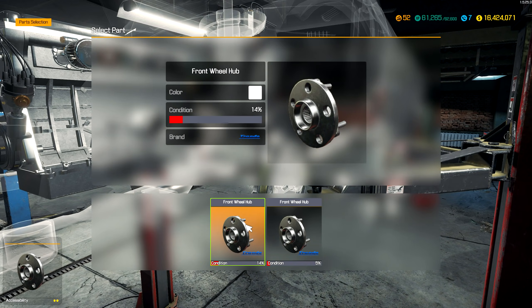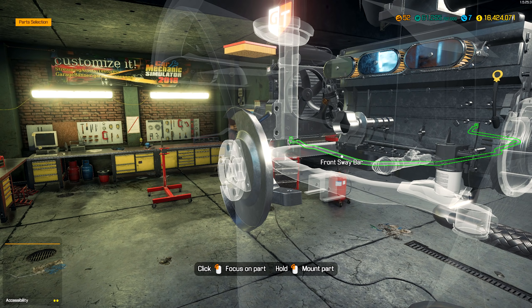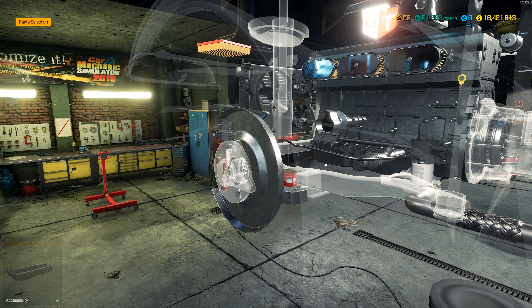We got a bunch of stuff we did break here. A lot of things did break. I need to buy the front suspension crossmember, a steering rack, and a front sway bar — a lot of parts I need to buy. Let's buy some of these and add a couple of these parts. We got some of these, so we can just throw these on.